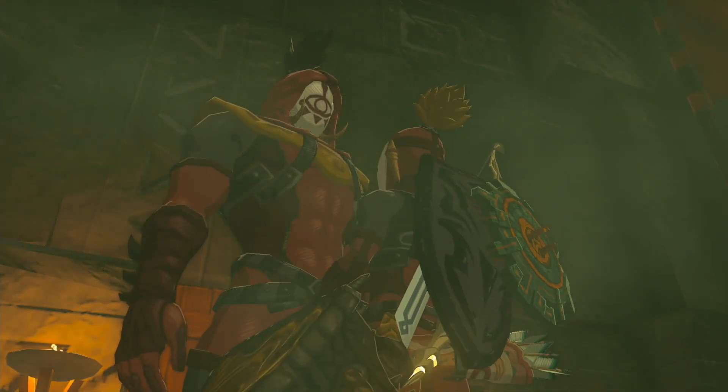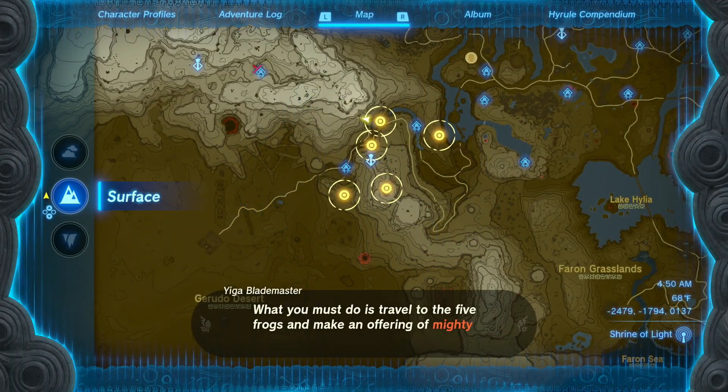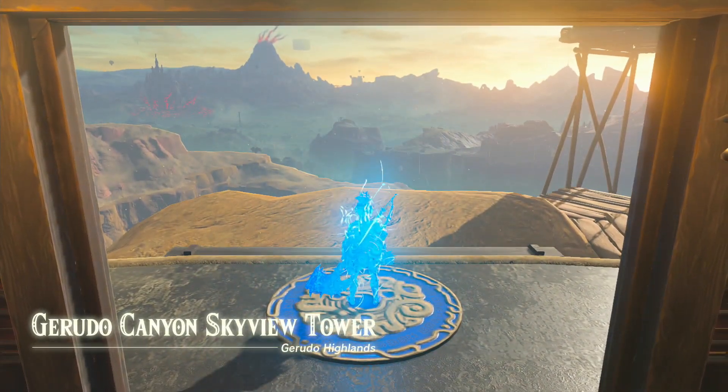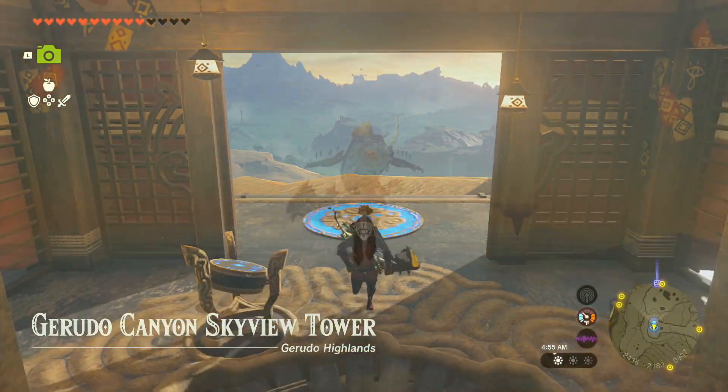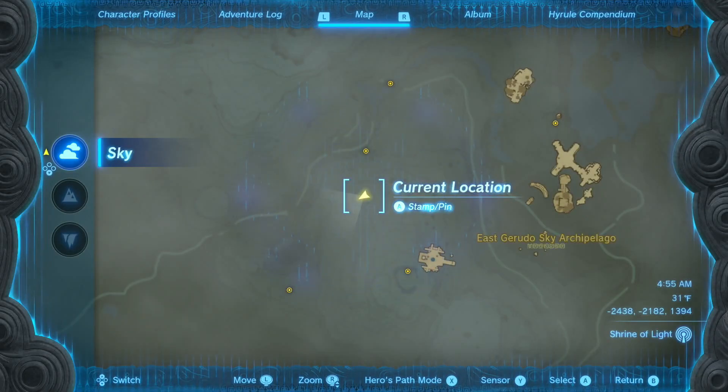He wants me to drop bananas into the offering at five frog statues that he's already marked on my map. All we got to do is pop out of the Gerudo Canyon Skyview Tower five times and land at each spot to administer the bananas.